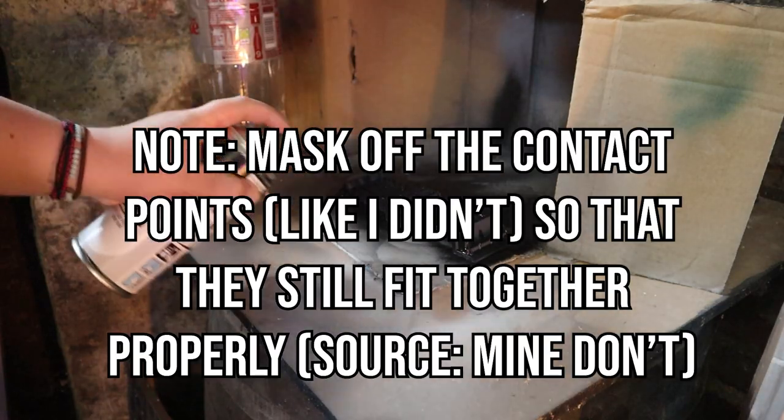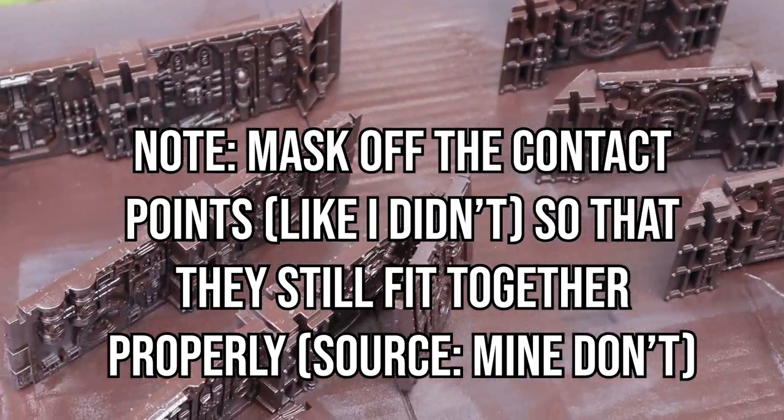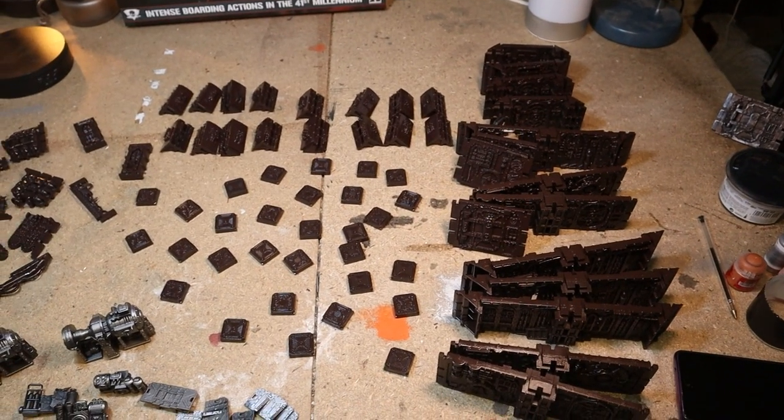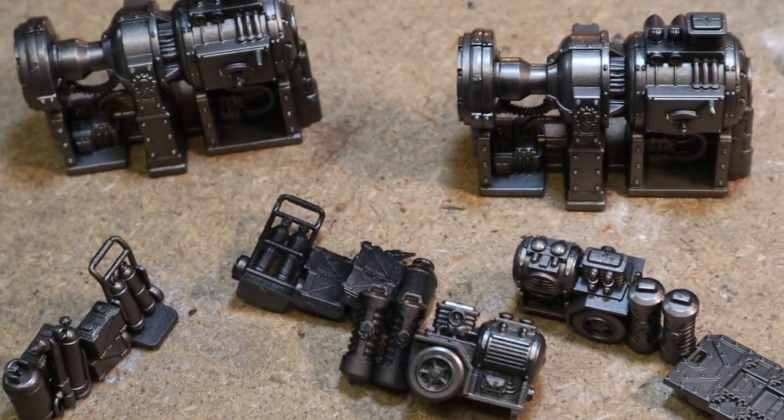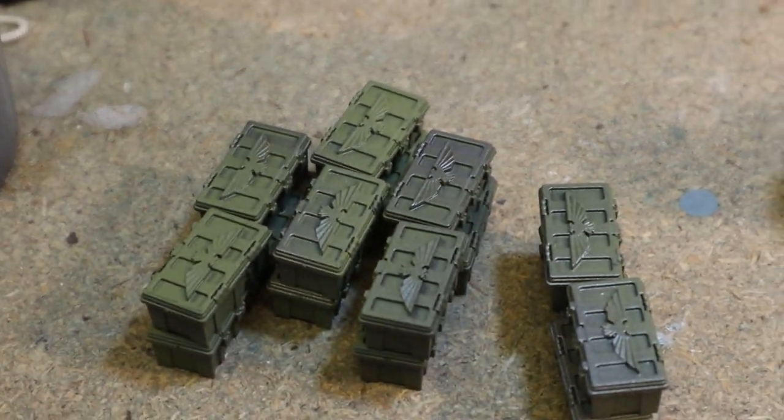I started by priming everything black, and then I sprayed all the walls, the columns, and the caps brown, as well as most of the parts that stick into the walls, like the vents and end pieces. The scatter terrain I sprayed silver, and the ammo crates I sprayed green, just for some variation.